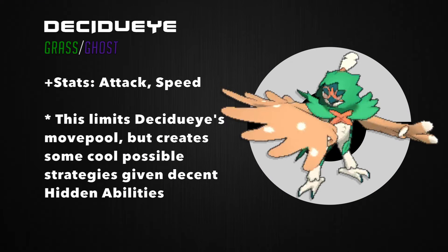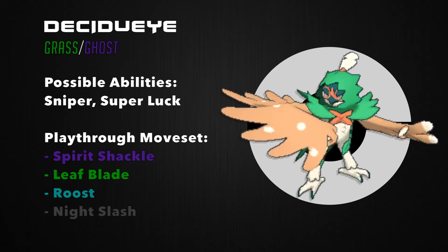Competitively, I think Decidueye will be a fast attacker, with stat specialties in attack and speed. Although this limits the viable movepool substantially, you could see some very cool movesets paired with a good hidden ability. For my in-game run, I'd choose the moves Spirit Shackle, Leaf Blade, Roost, and Night Slash. Two of those moves have high critical hit ratios, so pairing them with a possible hidden ability of Sniper or Super Luck would make this moveset hit hard. Having high critical hit ratio moves regardless of ability can really help give you that extra edge in playthroughs.